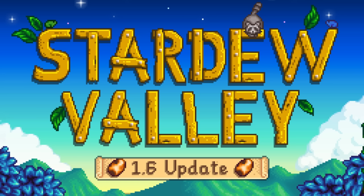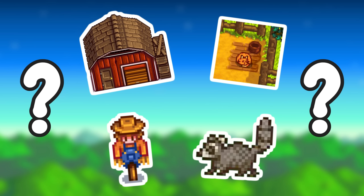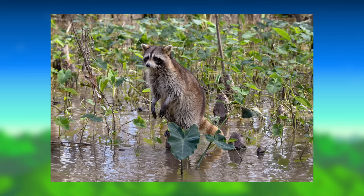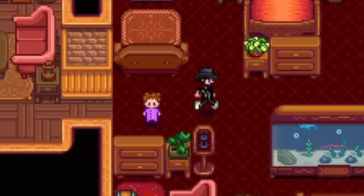Why else would Concerned Ape be showing us frogs? It doesn't make sense unless they have a purpose. Another thing I need to talk about from the recent screenshot announcing the 1.6 release date is the raccoon — it's throwing everybody off. Is it a new farm animal, a new pet, or a pest that eats your crops? Raccoons are actually known to live in wetlands and swamps — it is their favourite habitat. They like to live in hardwood trees and forage in water, so it makes perfect sense for the theme I'm going with.